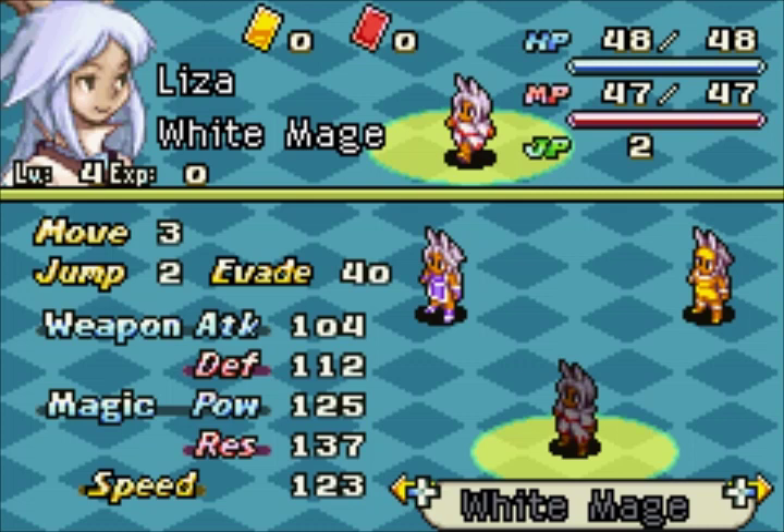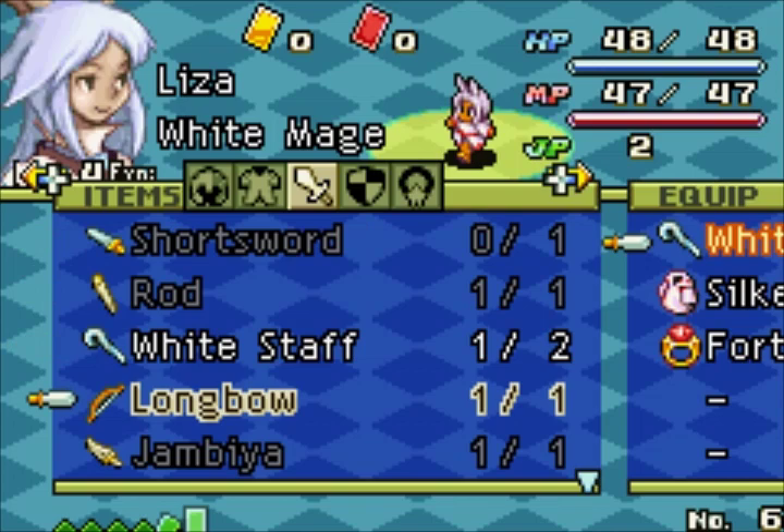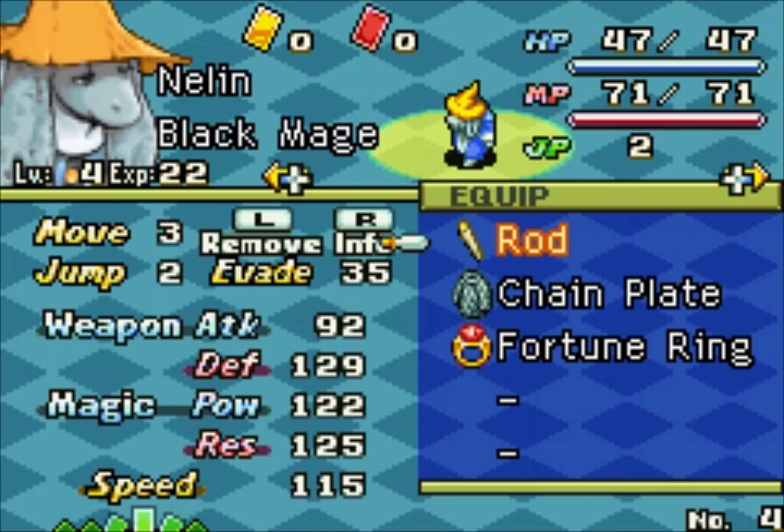I need to switch a few accessories and weapons around. Now that you're done learning Cure I'm going to switch you over to Protect. You can also start learning Thundara. Also, Melon could turn into an illusionist if I decide to go that route — I'm not sure yet.